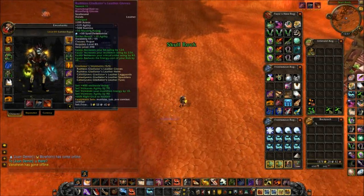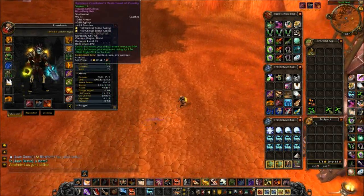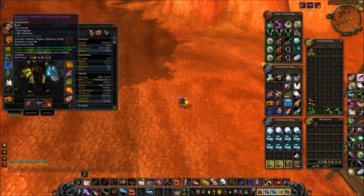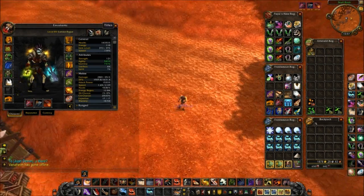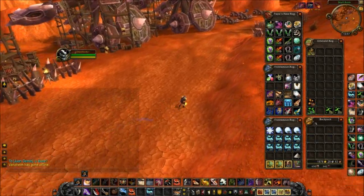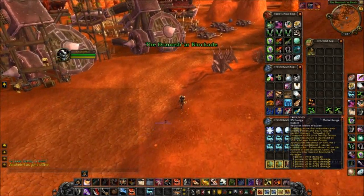Since I got some spell pen gems here — let's check this out — I got about 120 spell pen. I got one spell pen gem and the enchant on my cape, which makes 120 spell pen. That means I can actually use deadly poison effectively enough.